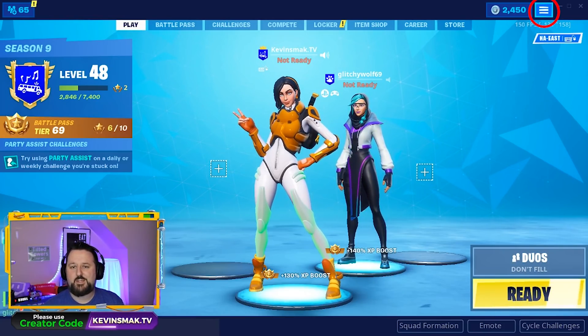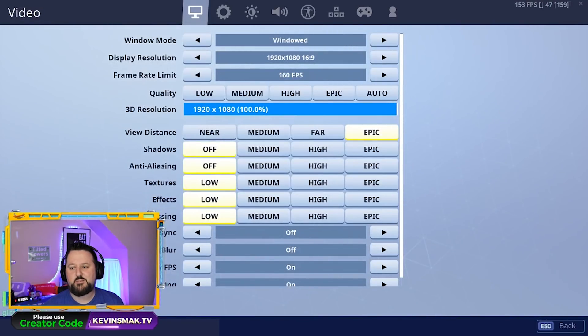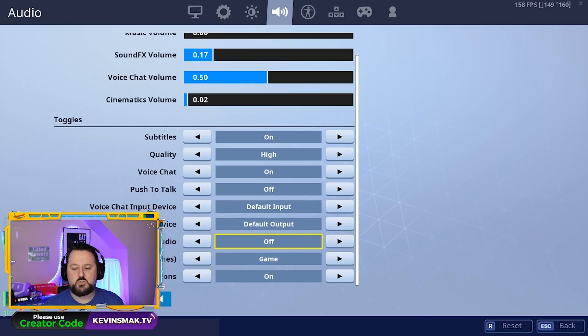Let's get into the menus here at the top right, then we're going to choose Settings and then choose Voice Chat at the top. We're going to scroll down here.